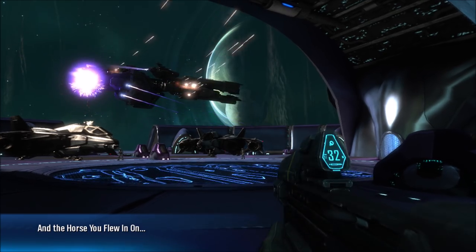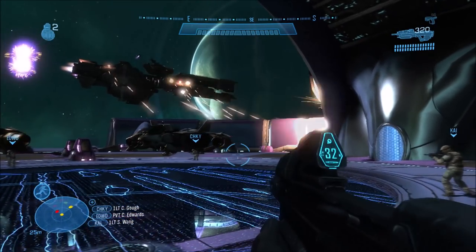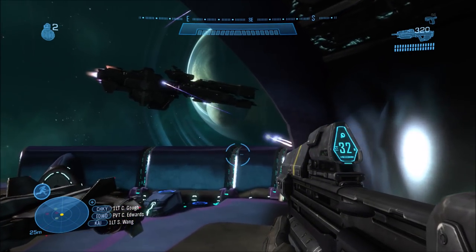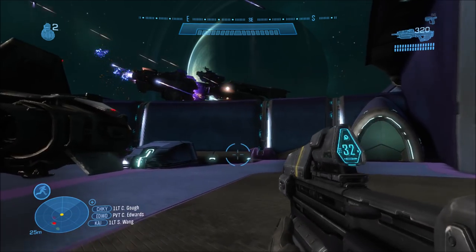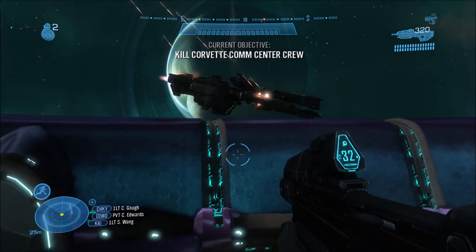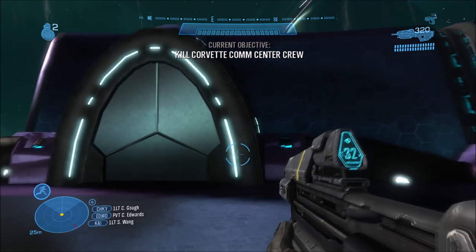Hey guys, it's General Heat here. How is everyone doing today? For today's video, we've got a pretty big one. We are going to be tackling the question of: can you save the Savannah on Halo Reach? The Savannah is actually the UNSC Savannah, which is the frigate that escorts you during the mission Long Night of Solace, which is the space battle mission on Halo Reach.